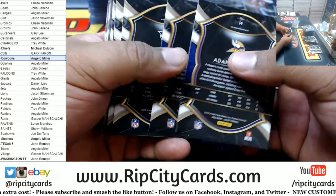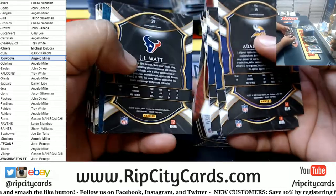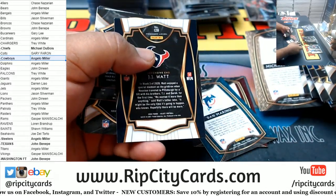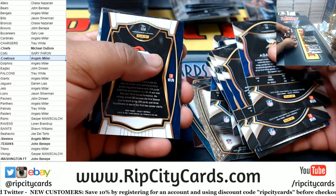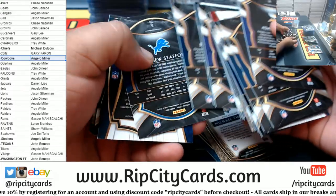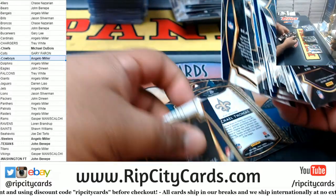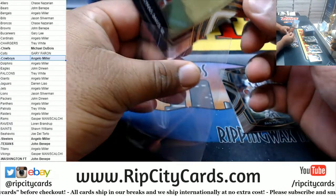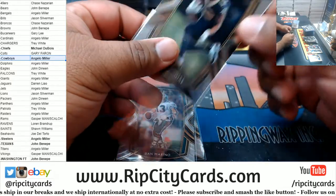I'm looking for the clubs and the fields — the club levels. I want to sleeve these because these are club levels, which is the second highest rarity.